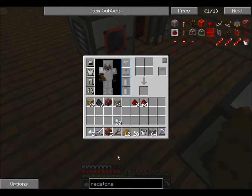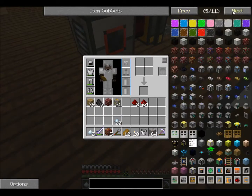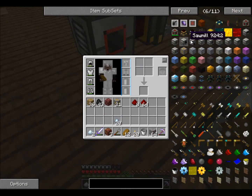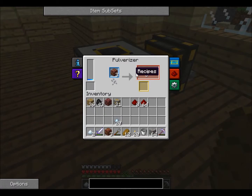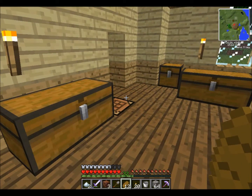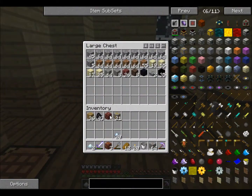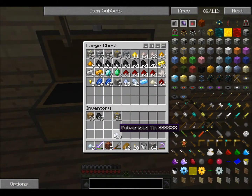Oh yeah — if you use... I don't remember what it was called. Was it a smelter? Maybe it was an induction smelter. You put netherrack into one of these machines and — I don't remember what you get. Do you get sand, dirt, cobble? I think you get cobble, but you get a chance of getting sulfur with it. I don't really use it though.